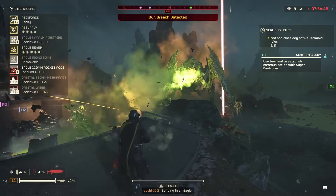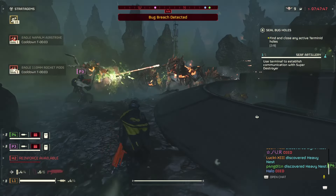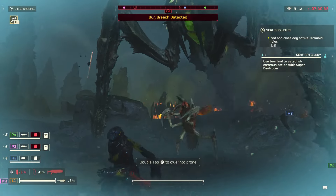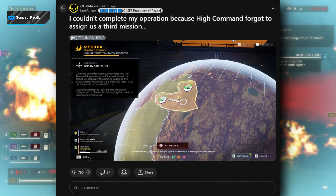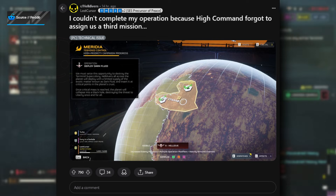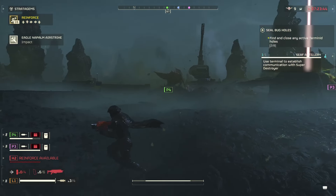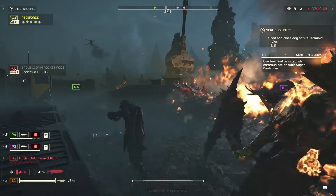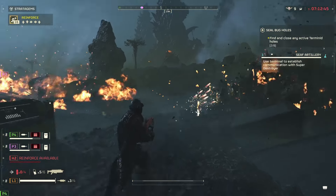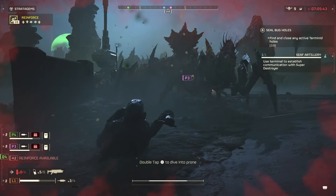Last but not least, let's talk about a huge bug going around with missions. Currently, if you're on Meridia or if you have experienced this on other planets, you may have noticed that there's not a third mission — and that is annoying. User Lost Cursor states: 'I couldn't complete my operation because high command forgot to assign us a third mission.' As you can tell, there's not a third mission shown. This can be quite annoying because if you have already completed two missions, you most likely want to complete the third one to grab some additional medals. If you have experienced it or something a bit worse, let me know down below.